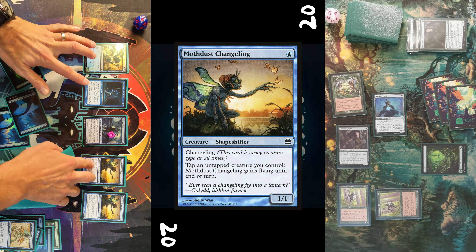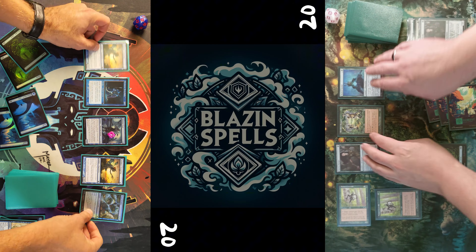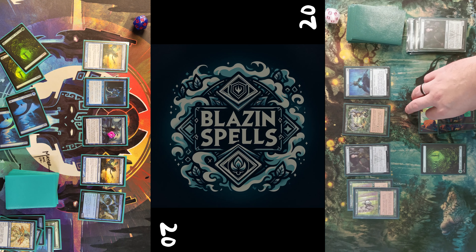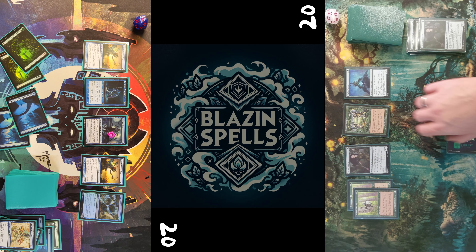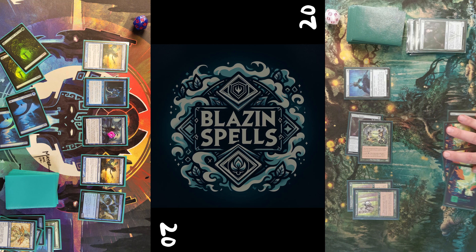He passes turn. I untap, play another Pawn Profit, draw myself a card, and then just to generate as many blockers as possible cast the Moth Dust Changelings, though again they're not in my favor — it's just more elves on the board.